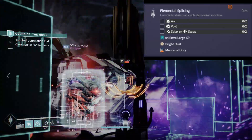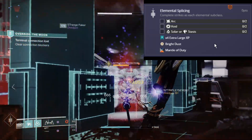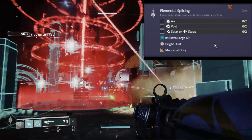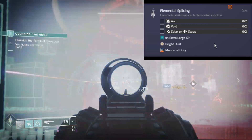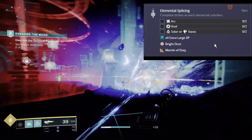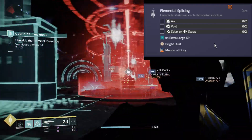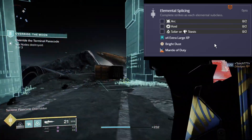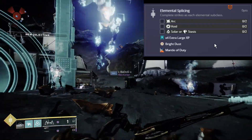Last but not least, Elemental Splicing: complete strikes as each elemental subclass. Hop into strikes with either an Arc or Void class — Solar and Stasis are lumped together. Make sure you complete the strike and stick around until the final screen pops up with the returning-to-orbit timer, just to make sure you get credit. This synergizes superbly with the Elemental Armaments and Armory-Wide Calibration challenges.